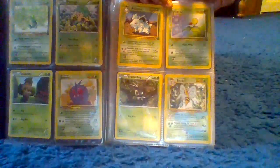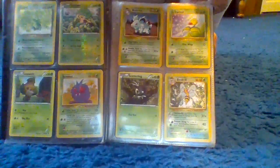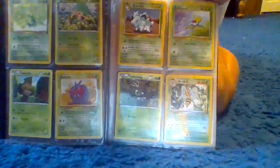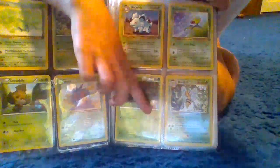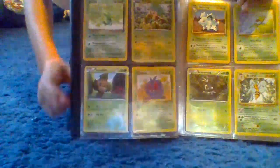We have Scatterbug. Scatterbug is a grass type. He has 40 health and has the Bug Bite move, which does 10. The next little guy also has Bug Bite.